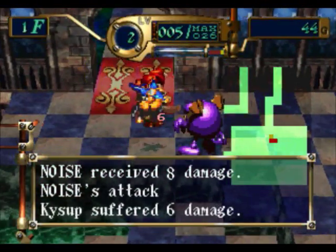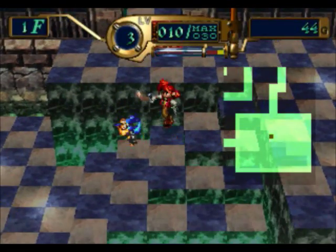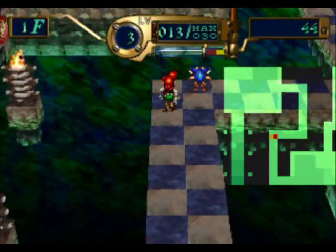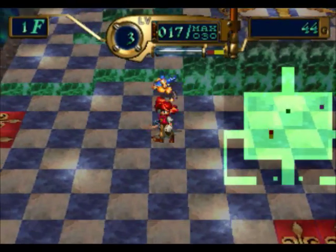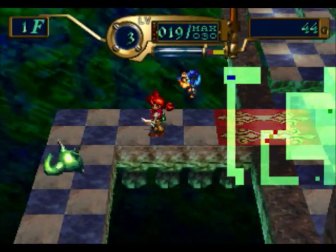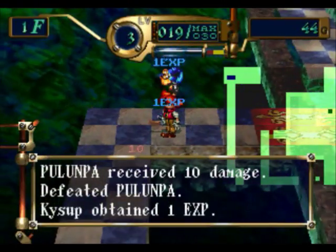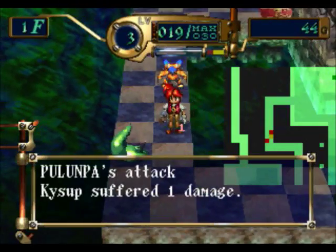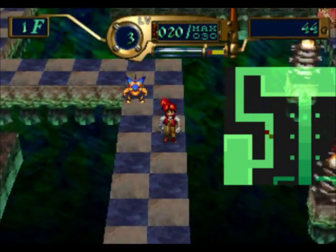This enemy is a wind elemental, the troll we just got is fire elemental, and the panopa is water elemental. These episodes will be very extended — probably 15 to 20 minutes each — because this game is long. It's a tower game so there's going to be lots of repetition, and I will most likely be playing this game off-screen between episodes.